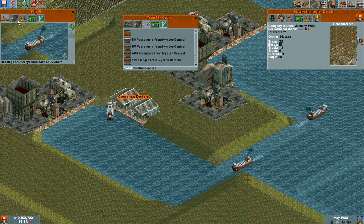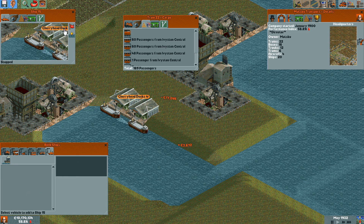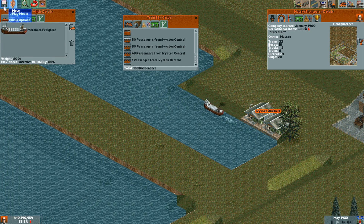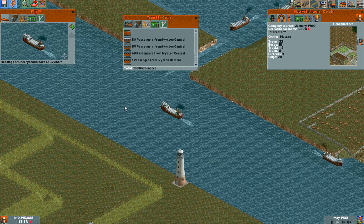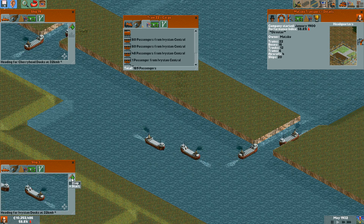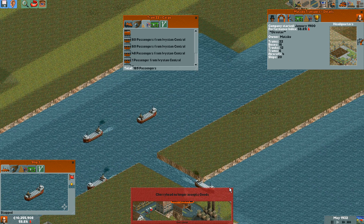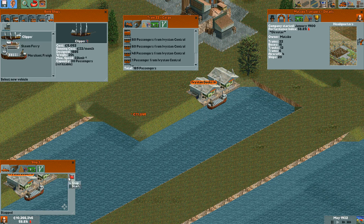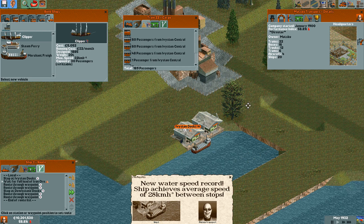Let's renew some more ships. Actually I didn't renew the iron ships — they're probably much older than the coal ones. Two ships. Post mail in Iberston, that's new, so let's not renew that. Cherryhead no longer accepts food — I don't care. All goods, all mail. I got a new water speed record; that sometimes happens when you renew a boat and drop it off at the port.